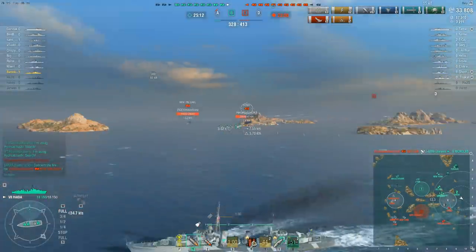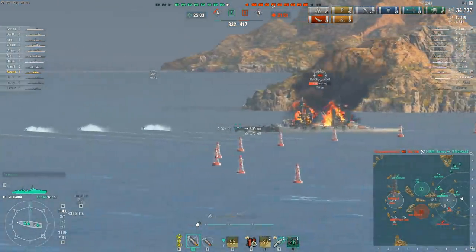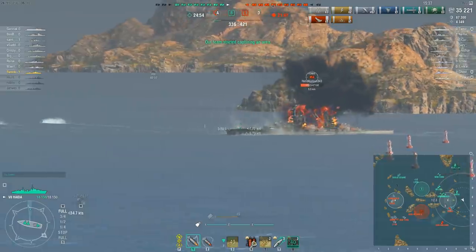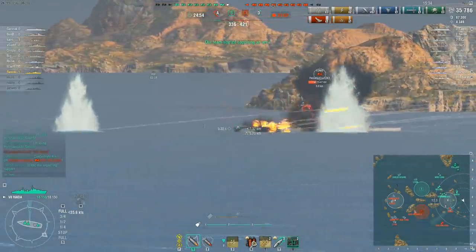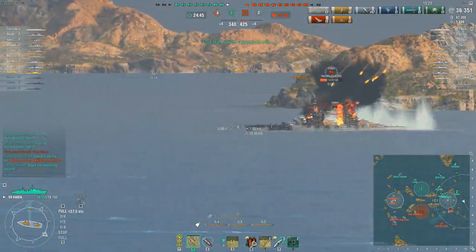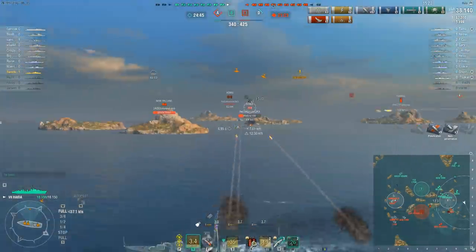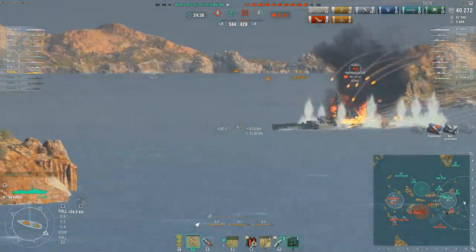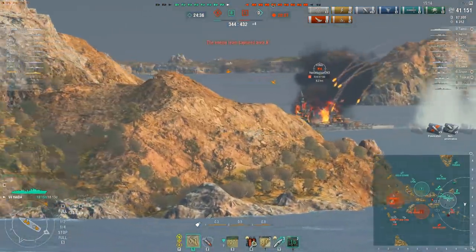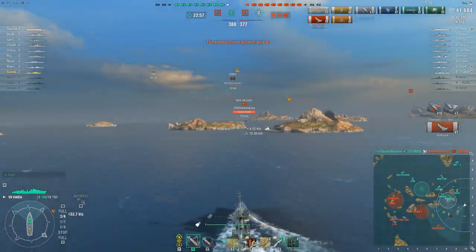I do have to confess to feeling a certain amount of sympathy for the König. He's not actually trying to cap — I think he just came down here because he thought, well, I'm in a battleship, I should back up and support my destroyers and cruisers. You know what they say: no good deed goes unpunished. Since his guns are pointing in completely the other direction, even though this is going to get him spotted, there's no reason why Swanky Manatee can't farm an extra bit of damage on the König as well. The König can see him, but his guns aren't pointing this way, and Manatee farmed an extra kill into the bargain.